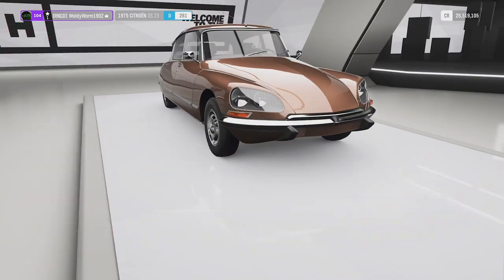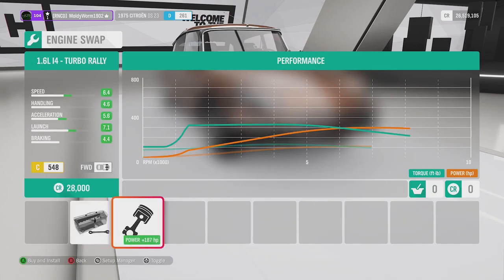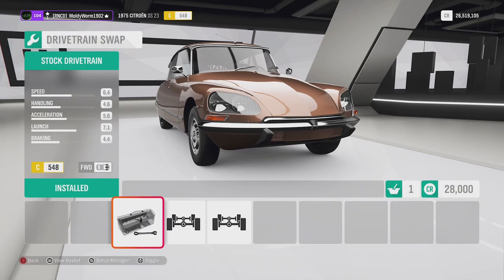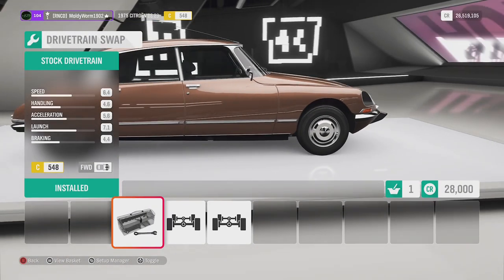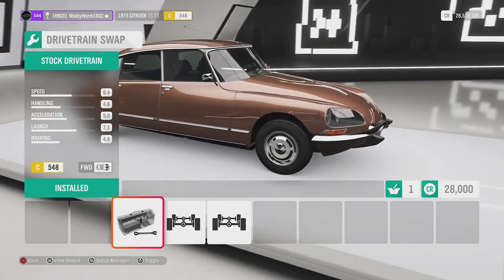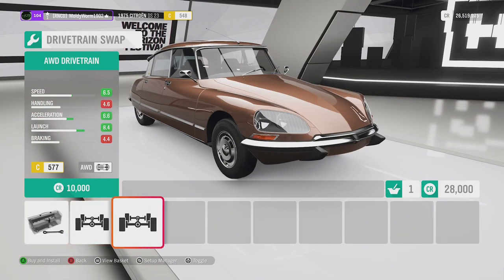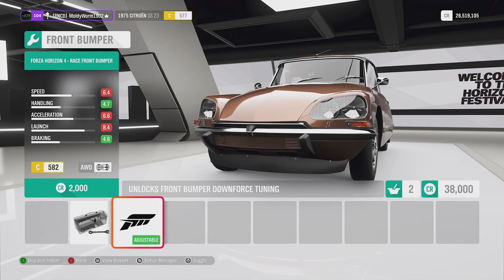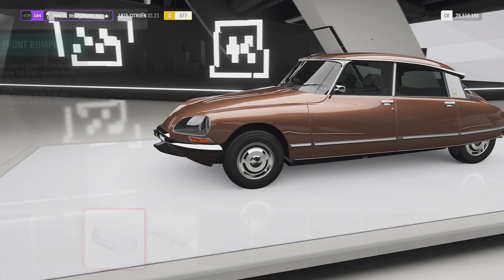Let's hop into the garage. There is one engine swap available, which is the inline four turbo rally, so we'll throw that in there. For drivetrain options, standard is front-wheel drive, but we can go rear-wheel drive or all-wheel drive - I'm going to go all-wheel drive.